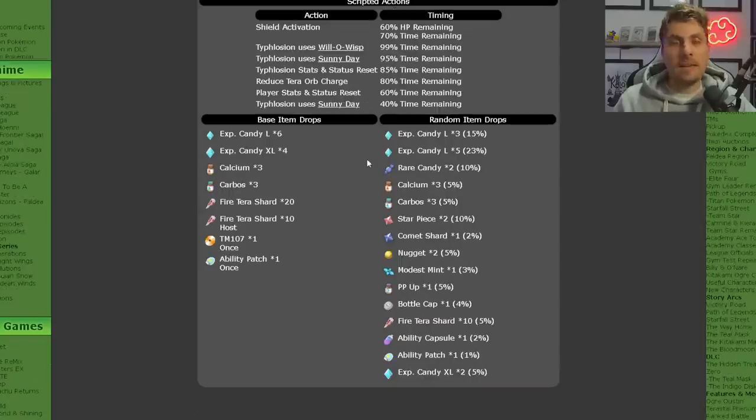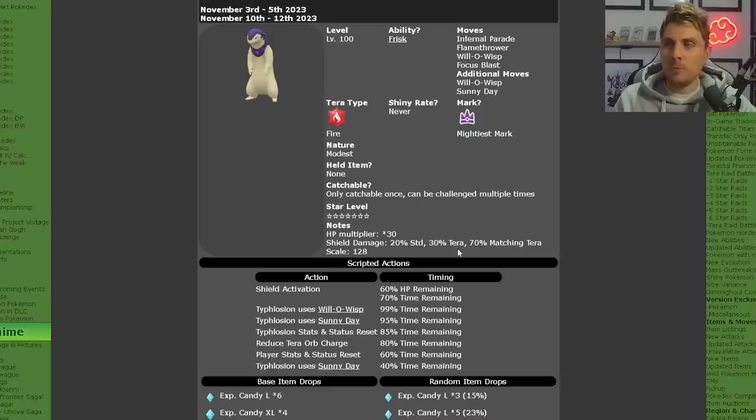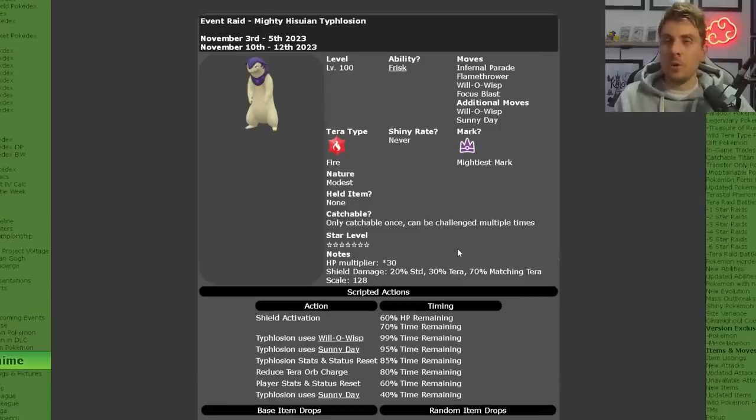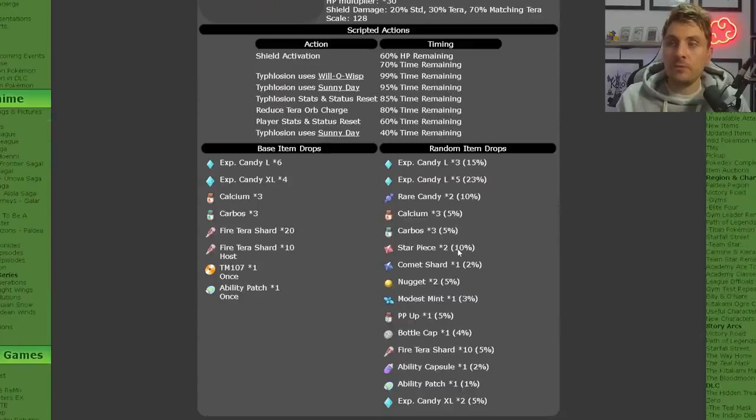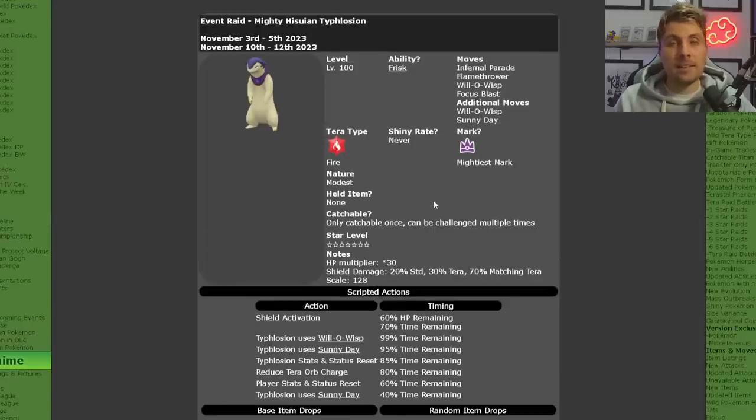The item drops: you are going to get a lot of good drops from this raid as per usual with the 7-star Terror Raids — lots of XL candies and lots of other high-cost items like ability patches, nuggets, bottle caps, and ability capsules, as well as your regular raid item drops. And if you've got the Glimmering Charm, you're going to get additional drops, which will be 12 Tera Fire Shards on top of every time you run through the raid.